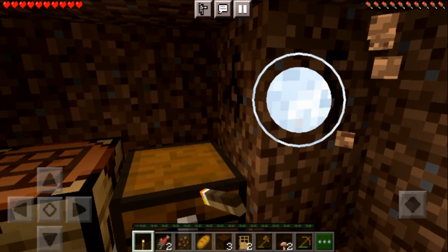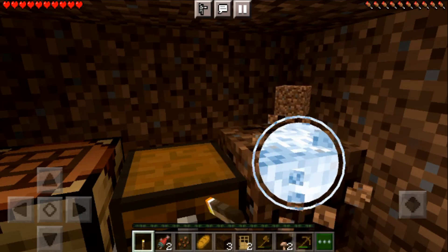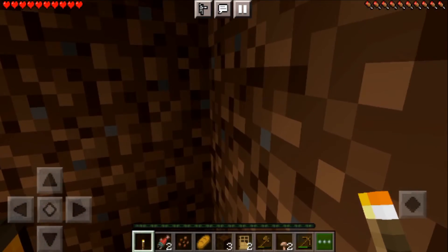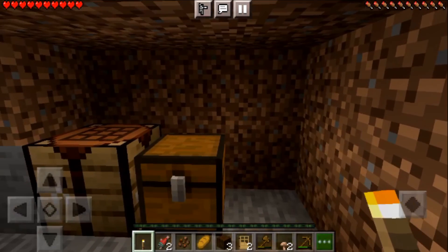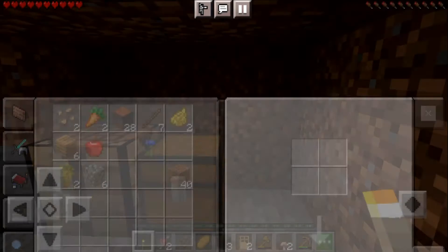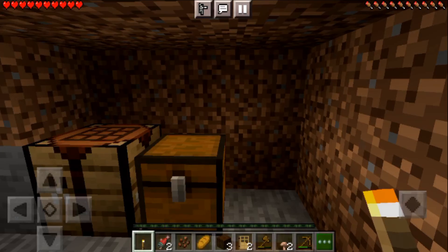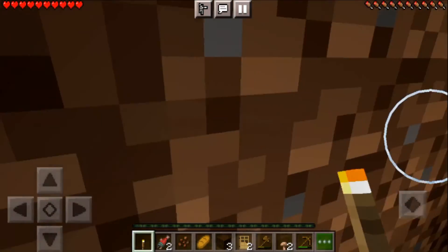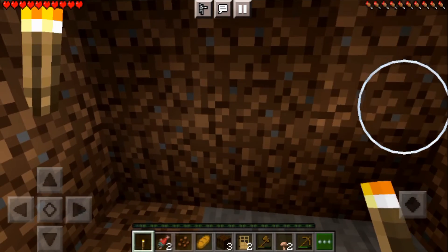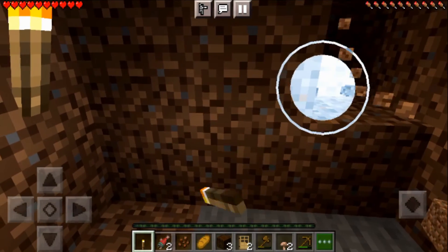Okay, let me finish this out. I've got enough room — cobblestone though, I don't know if I have enough. Let's see... six. I do not have enough cobblestone to build a furnace, because I need the furnace to make charcoal, and I need the charcoal to fire more torches.